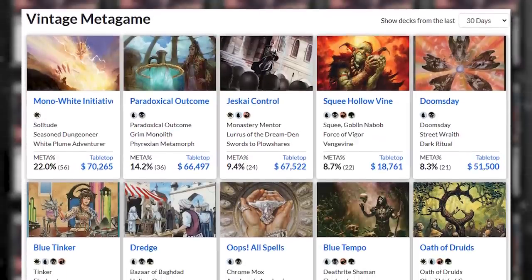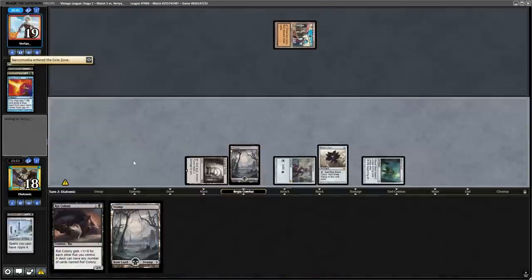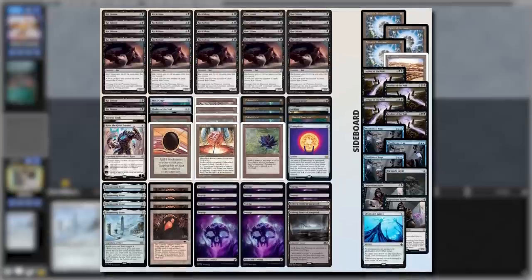The one problem with this meme-y strategy is that we can only do this in Vintage, a format full of turn 1 kills, multiple Force of Wills, countless ways to destroy artifacts, and even lands that just counter our combo. While this deck is nowhere near good, sit back, relax, and enjoy the Rats.